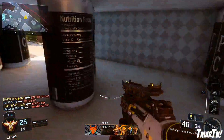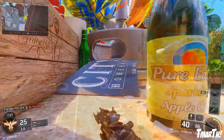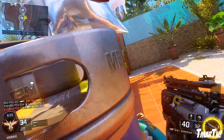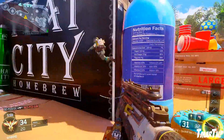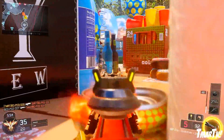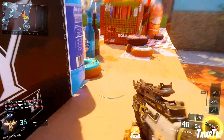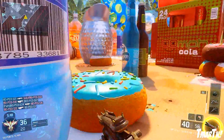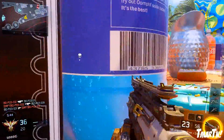My favorite part of the map is probably over by the beer kegs. These things are so much fun to use because you can wall run around the outside and also jump up over the top of them to see into the one next to you. Towards the end of this gameplay, you guys will see I start using that to my advantage — you can really juke people out. There are a couple different areas like that on this map because all the beer cans and soda bottles, you can wall run around, which is pretty cool.